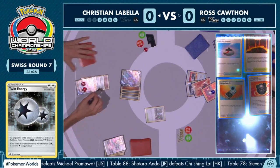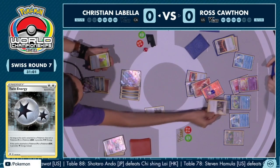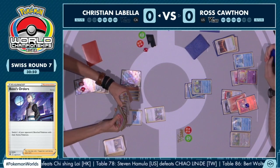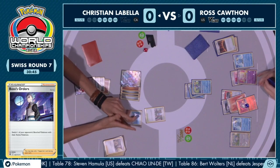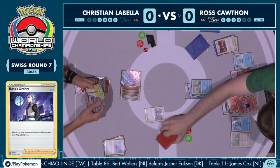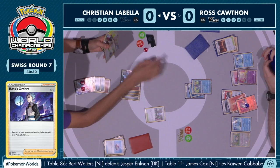We did see the Rescue Stretcher pick up that Drizzile and Sobble from the discard. This is a really interesting play from Christian — realizing that Inteleon is really important. But this is awkward because it leaves the Twin Energy on Radiant Charizard. If you knock it out, it gives Ross the opportunity to just Clara, get it back, and power it up again. But leaving the Twin Energy on there forces Ross to have to retreat and then switch back or Scoop Up Net, just making life as hard as possible for Ross.